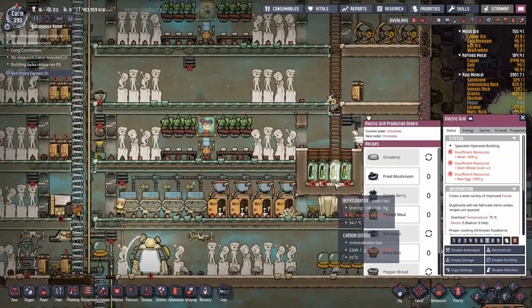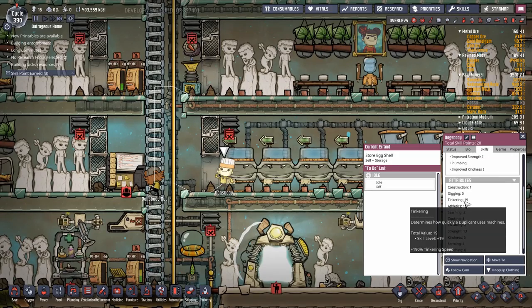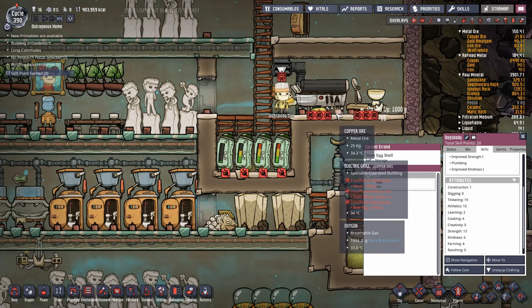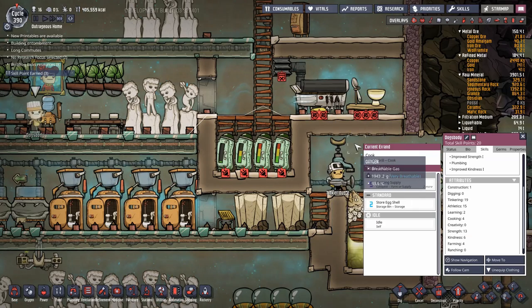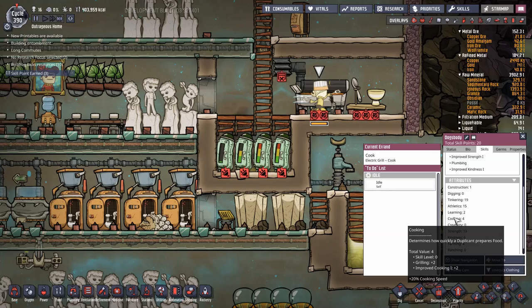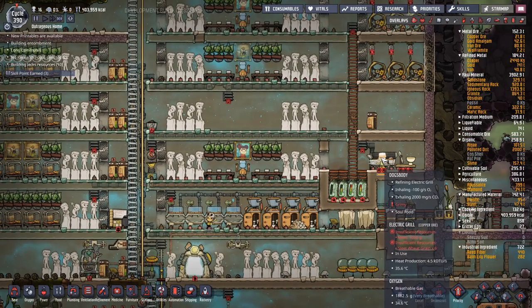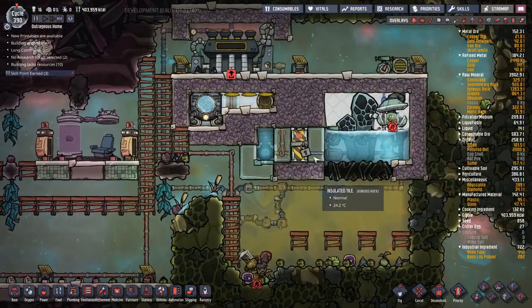I noticed the duplicants' tinkering skill is at 19. The grill now considers cooking to be a tinkering task, so tinkering improves as they cook. The tinkering skill controls how long cooking takes, so they're cooking really, really quickly — an omelet in what would normally take much longer. Tinkering improves speed by 10% per level while cooking improves it by 5%, so leveling tinkering makes cooking twice as fast.